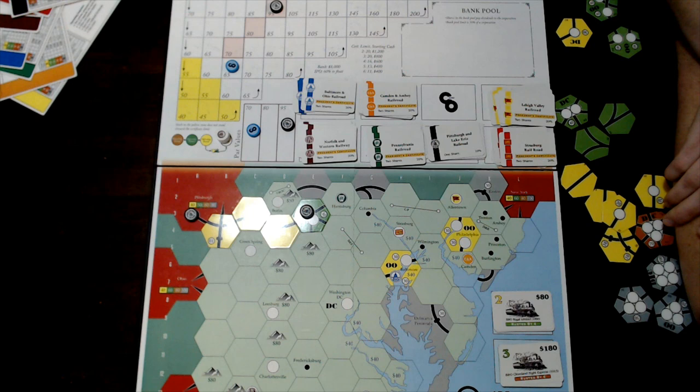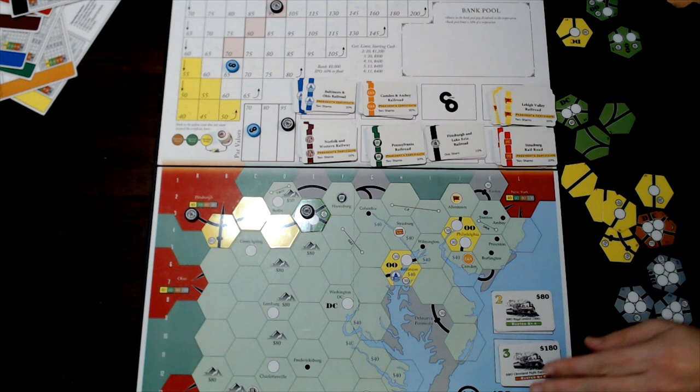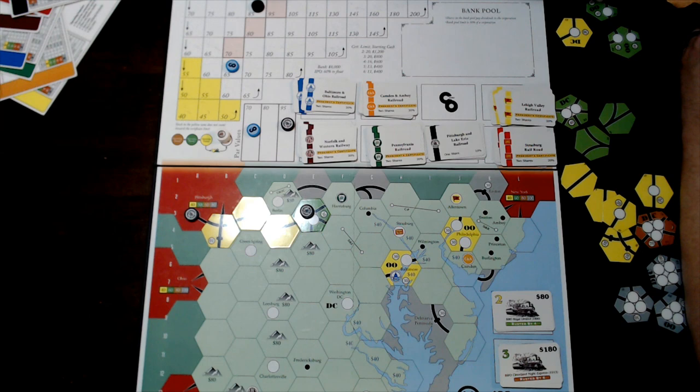After placing tiles and tokens, you run your trains. If you don't have a train, your stock value goes back one. If you pay a dividend of $0 — that is, if you choose to withhold — your stock value also goes back one.